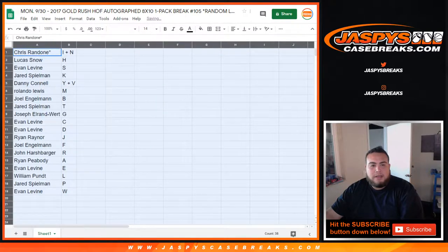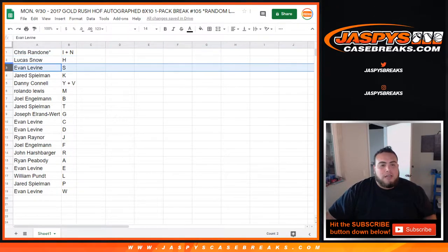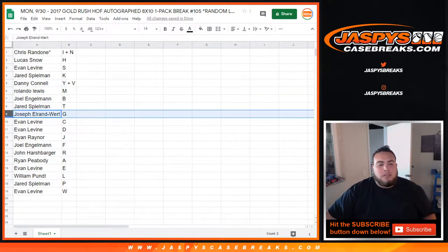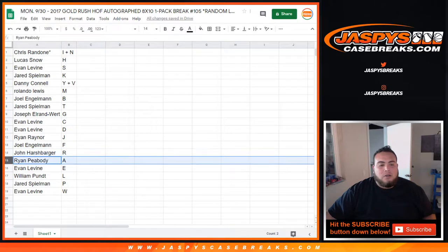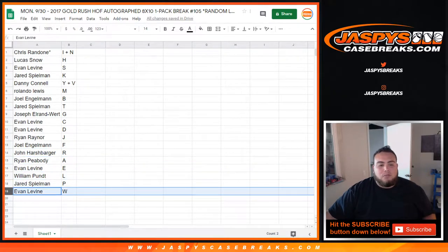All right, so here's the way it came out: Chris, last by Moji, you got I am combo. Lucas with H. Evan with S. Jared, you have K. Danny with Y. V combo. Rolando with M. Joel, you have B. Jared with T. J-E-E-W with G. Evan, you got C and D. Ryan with J. Joel with F. John, you have R. Ryan with A. Evan with E. William with L. Jared with P. And Evan with W.